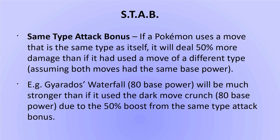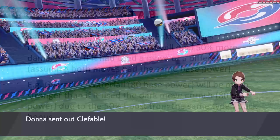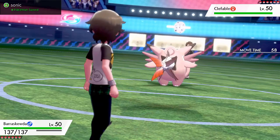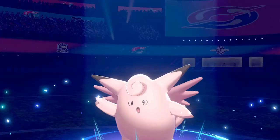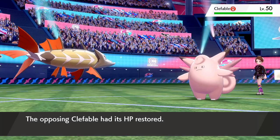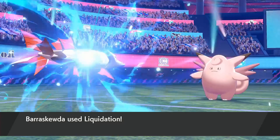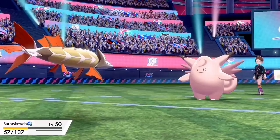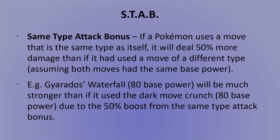First, there is STAB. Basically, if a Pokemon uses a move that is the same type as itself, it'll get a Same Type Attack Bonus, doing 50% more damage than a move of a different type would. For example, the Water-type Pokemon Barraskewda uses the Psychic move Psychic Fangs, taking about 40% of Clefable's HP. Then Barraskewda uses the Water-type move Liquidation, taking about 60% HP — a 50% increase from Psychic Fangs — thus showing the difference that STAB can make.